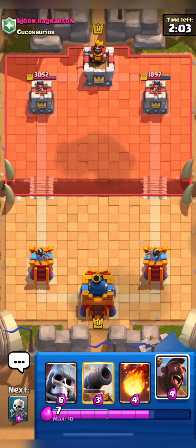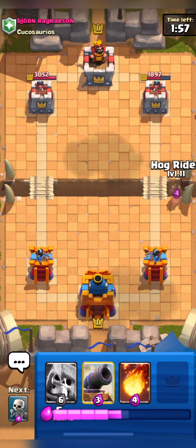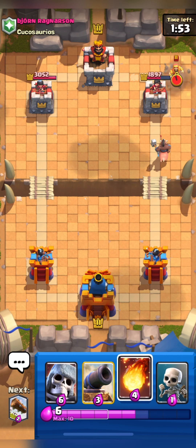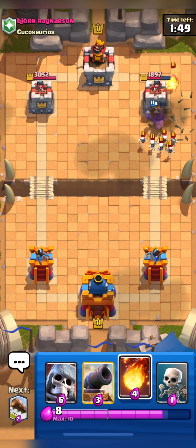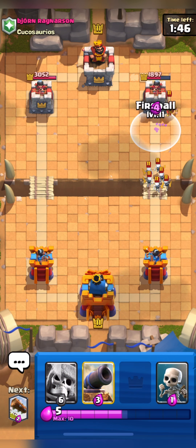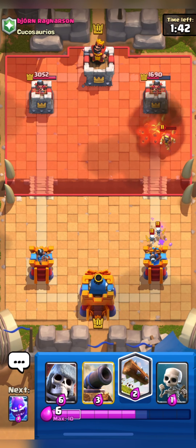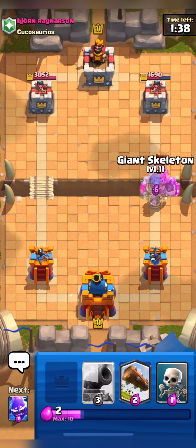I'm filling elixir and then starting my attack. I'll start with a Hog attack, sending Hog to his weak side tower. He used his Wizard and Tombstone, so I'll Fireball his Wizard to get some value. As I know he just spent 8 elixir to defend my Hog, here I will deploy my Skeleton Giant.